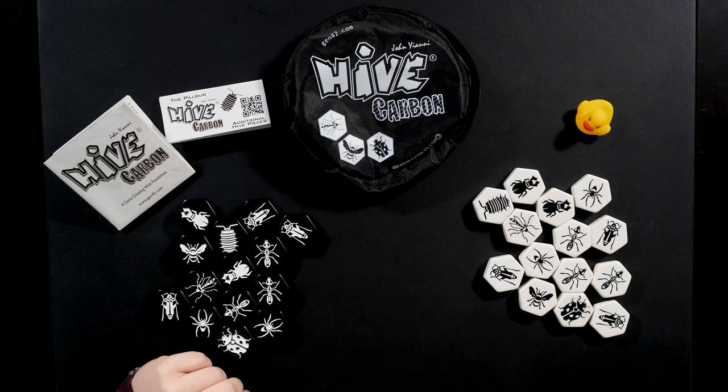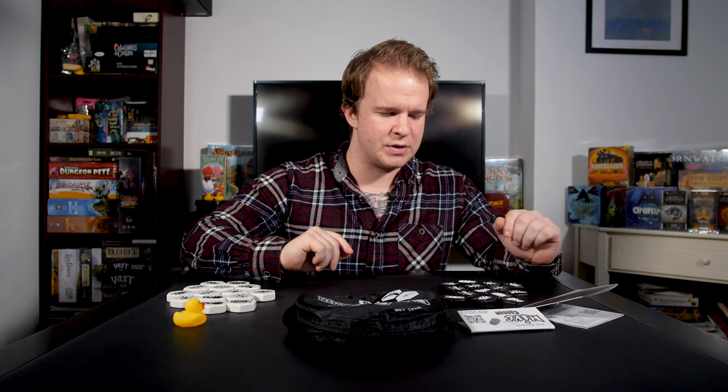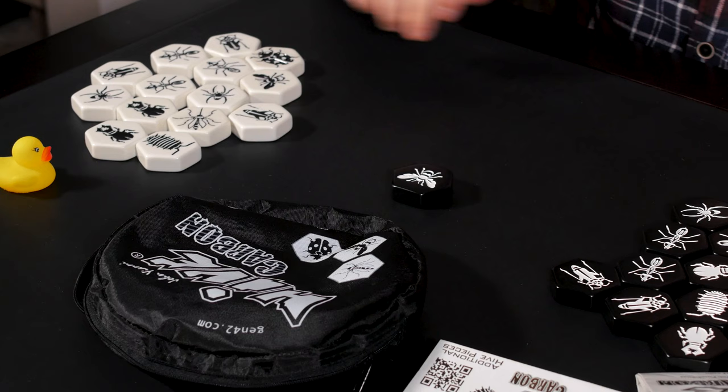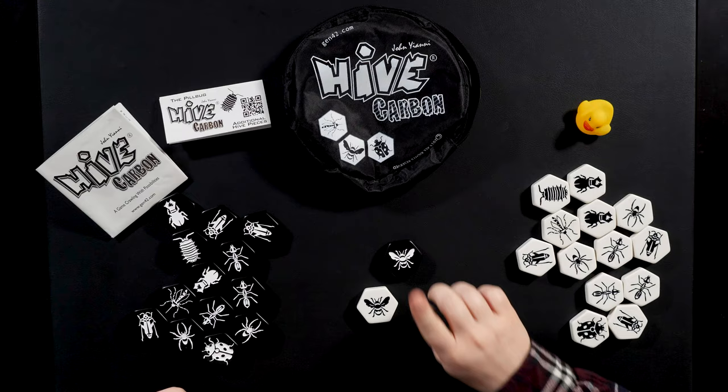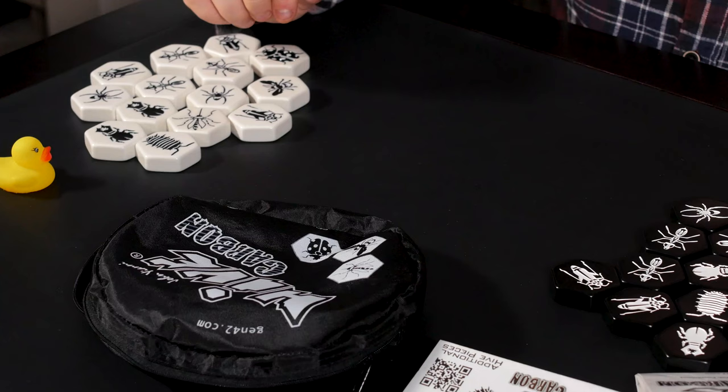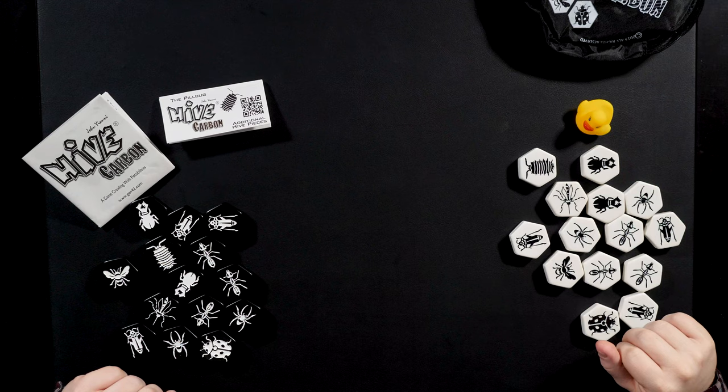Hello, welcome to Quackalope, and today I'm going to be teaching you how to play a simple but incredibly rewarding game called Hive. Hive is a tile placement game with one very simple objective: to place pieces down and move pieces around the hive in an attempt to surround your opponent's queen while keeping your queen from being surrounded. To begin playing, you'll need a relatively flat and open surface and a collection of these tiles.